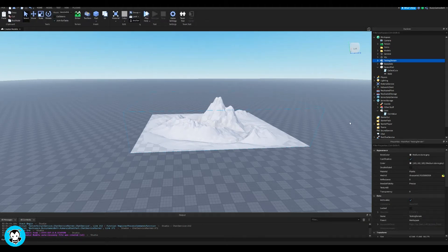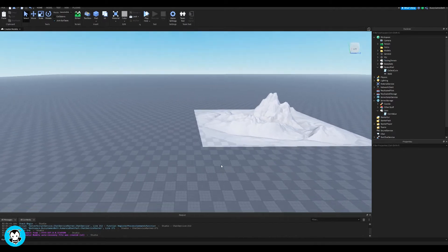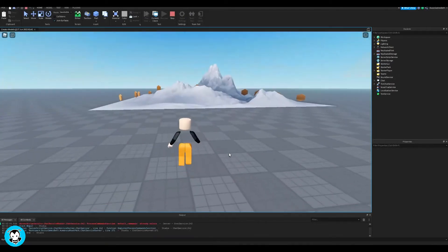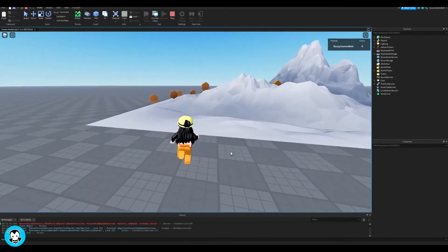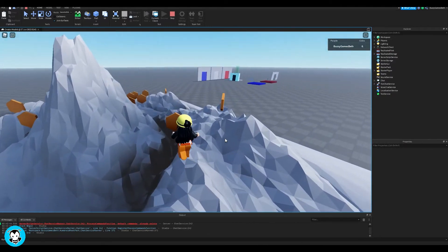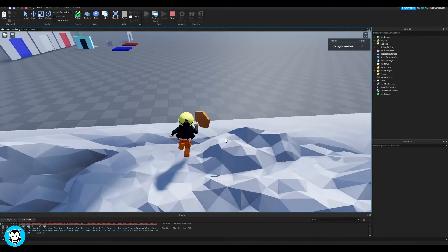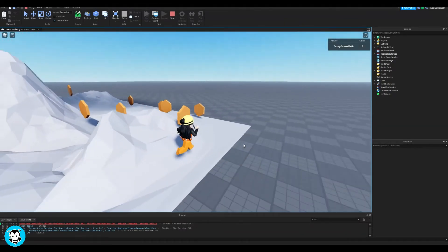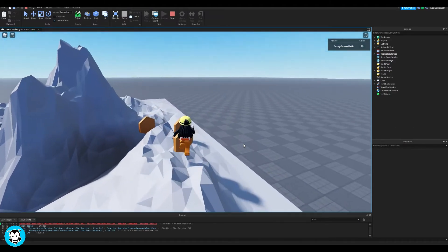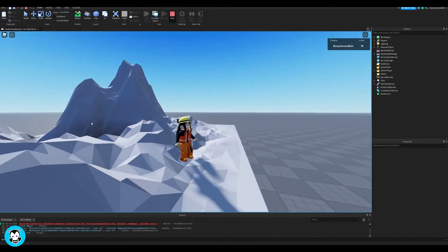Hey, Buzzy Beth here! Today let's learn how to make a coin collect system, but this time instead of it being the entire base plate, it's going to be a specific area. You can see this square terrain and I only want the coin collection system within this terrain area — that's what we're working towards. A huge shout out to Box, an amazing developer community member for Buzzy Games, for helping with this code. If you haven't watched my previous how-to-make-a-coin-collect-system video for your base plate, watch that first because we'll be adding on to the scripts from that video.